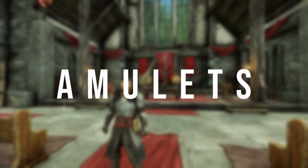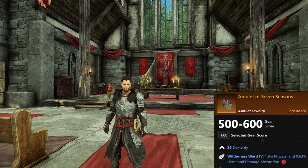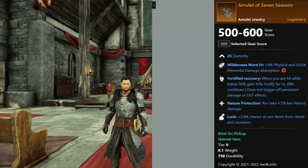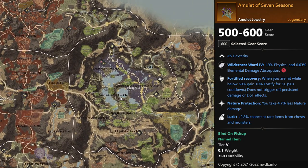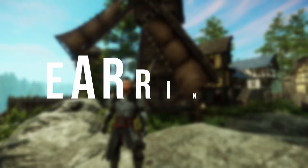For the amulets, there wasn't really anything best in slot, so I just picked something decent you can use while waiting for the perfect amulet to drop or show up on the trading post. Unfortunately, I don't know of a great amulet — maybe you guys can help me out in the comments. But this amulet's name is Amulet of Seven Seasons. It comes with dexterity, fortify recovery, nature protection, and luck. You can find this amulet in Eden Grove at the Genesis dungeon.